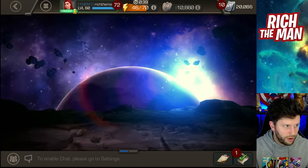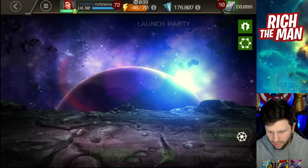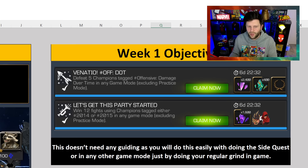So if you go to the Croniversary — which we'll talk about in part two — go to either 2014 or 2015, and effectively, as it says in the objectives, you're winning fights using champions tagged either 2014 or 2015 in any game mode. You could go out and do this various ways, but you're going to do AQ, AW, lots of other different modes, and you've probably done it like that. That's how easy these are.